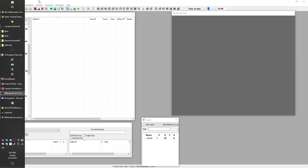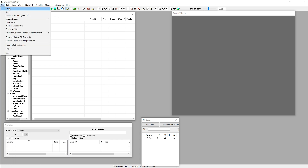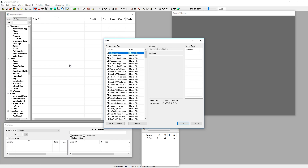The first thing you'll do whenever you load up the Creation Kit is go to the File menu and click Data. This will bring up a list of all your plugins. A plugin file is essentially a mod — the base game itself, fallout4.esm, is actually loaded just like a mod. Same with all the DLC and any Creation Club content. The first thing you're going to do is double-click fallout4.esm. Note that a single click does nothing — it is a double-click and then press OK.